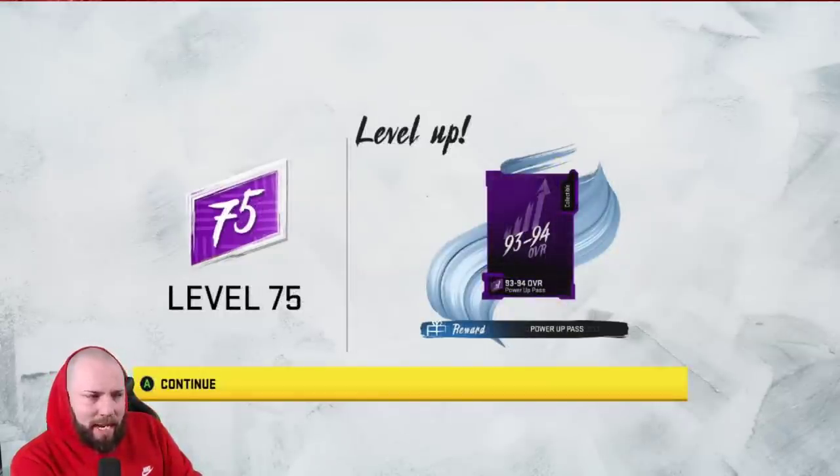Level 75 is the first time they've really tricked me - it's a 93 to 94 overall power pass. I was like, what are they going to give us at 80? They didn't mention the store offer at 80, they always like to keep that a mystery, but we're getting it five levels earlier than expected. Very good - there's a video on the channel about that you should go watch.